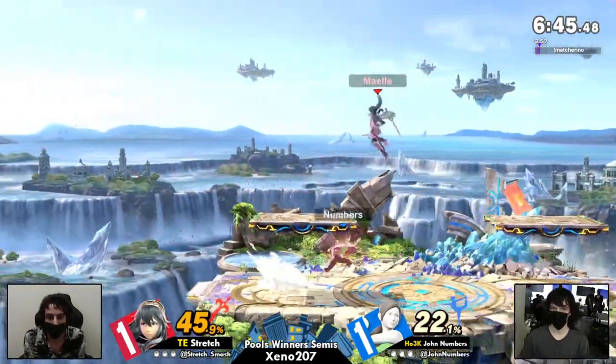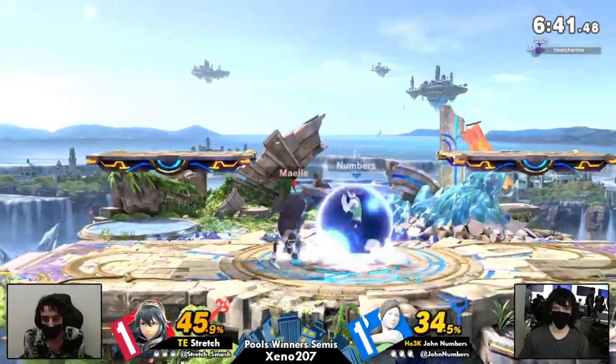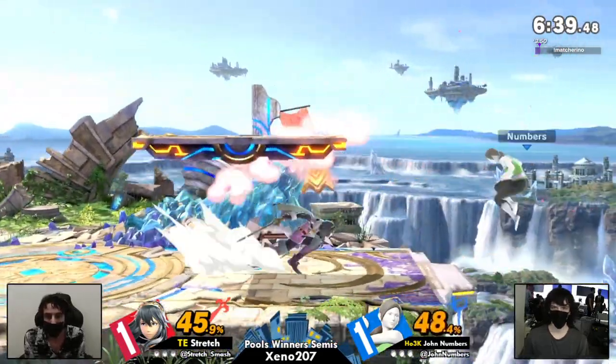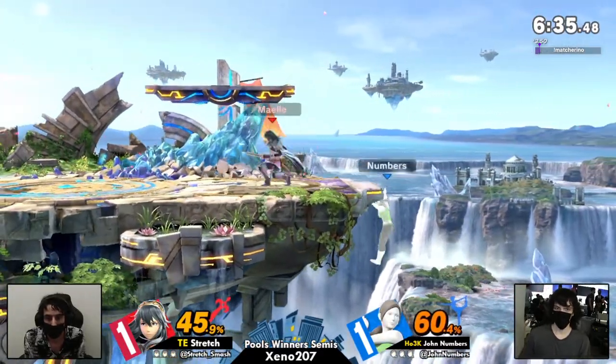Although it also gives Jon the potential to ledge jump and land on the platforms for a mix-up against Stretch's very powerful ledge trap game. We'll see if that'll affect it. Loving Stretch's use of the forward tilt right here just to push Jon off the stage.